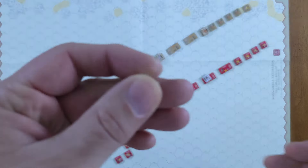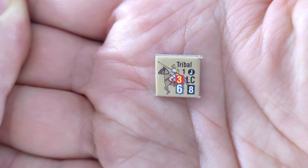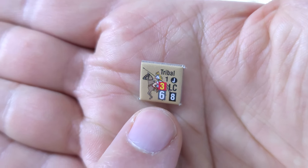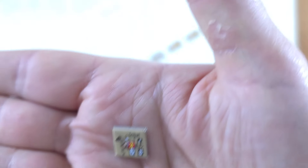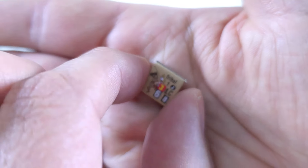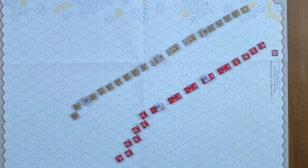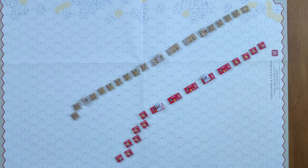Taking a look at our cavalry here — this is light cavalry. You can see they have a J in a circle, indicating they are armed with javelins and can throw those javelins. The 6 is their troop quality, 8 is their movement allowance, and 3 is their size — basically the density of the unit.